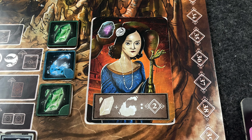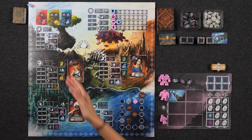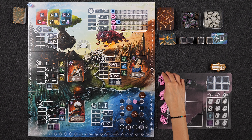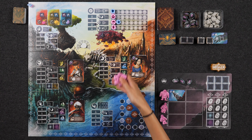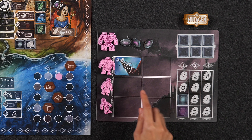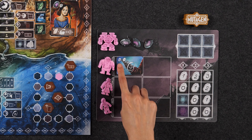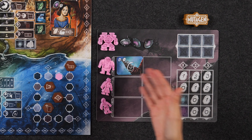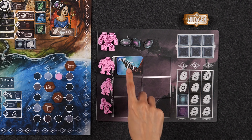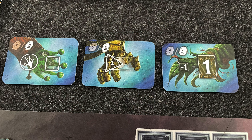Instead of installing elements into your airship, you can place them in one of your available storage spaces. Stored elements can be used to deliver to the sacred tree or to turn in to go up on the element tracks. Assigning a worker to the sacred tree location allows you to fulfill any number of the tree cards, and each card shows a combination of elements you'll need to turn in from storage to score them. When fulfilled, each tree card gains you a certain amount of shards from the supply. At the end of the game, each pair of same-colored tree cards you fulfilled scores you three points, and any leftover unpaired tree cards score you one point.